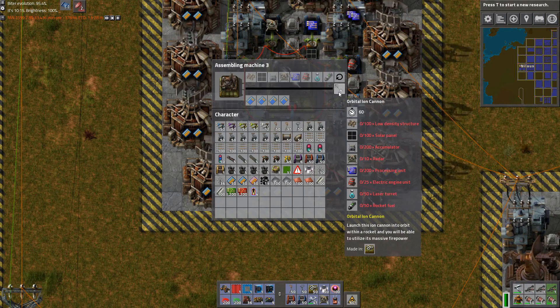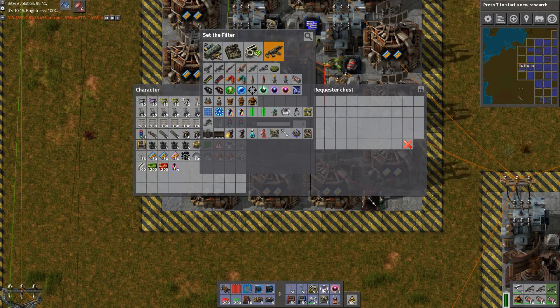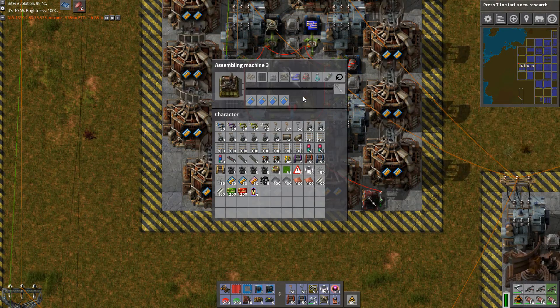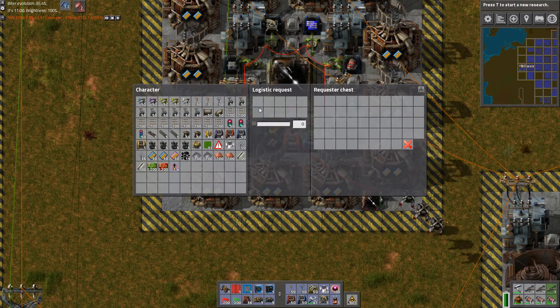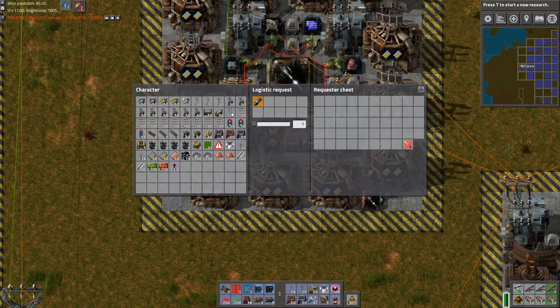How many laser turrets? 50. Laser turrets — 100 of those. And the last one is rocket fuel. We need 100 rocket fuel requested. Rocket fuel, 100.